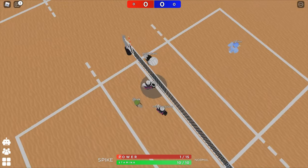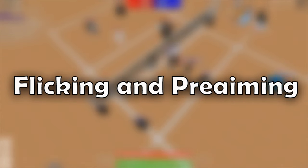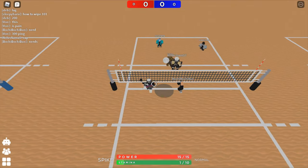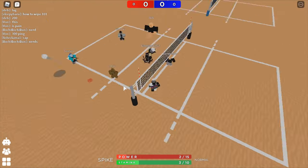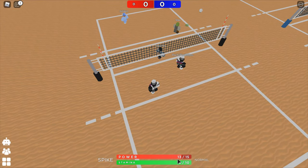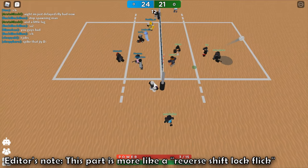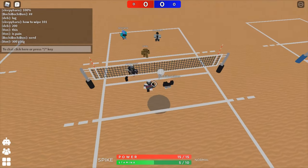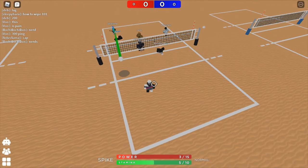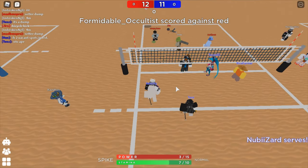Doing flicks before spiking is one way to make your spikes less readable, but pre-aiming can also help if you know how to use it. There are more ways than just aiming at the area you want to spike, then shift jumping and clicking. You can face one side then do a manual flick when about to spike, or face a specific area then aim for a different spot before you jump and hit. It's kind of like a mind game — if you're up against really good receivers and you know how to play with flicks and pre-aim, that back row is going to have a bad time.